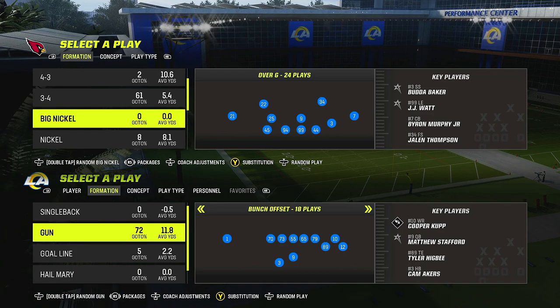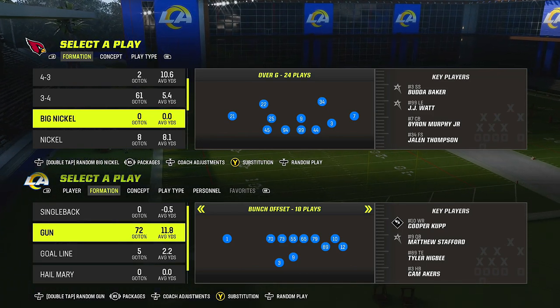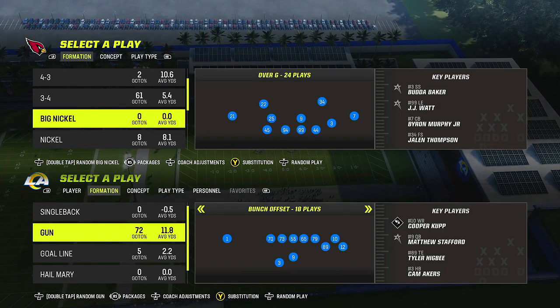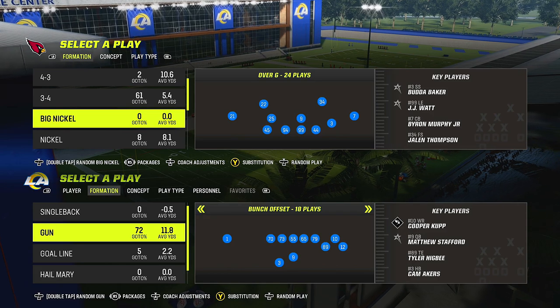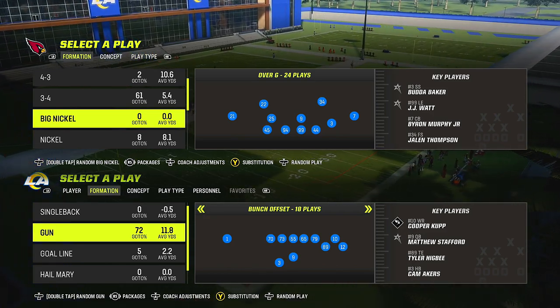In today's video I'm going to show you guys two blitzes out of the Big Nickel Over G that are pretty consistent and very easy to set up. What you're going to do with this blitz is force your opponent to block his running back. Drop a like, subscribe, and become a member — full scheme breakdowns are in the members area if you want that competitive advantage.